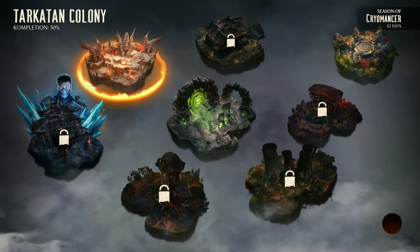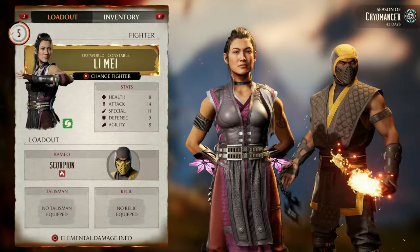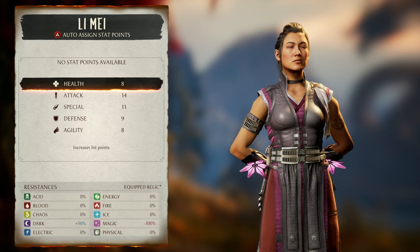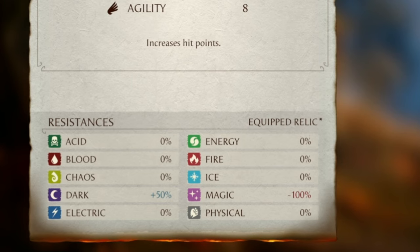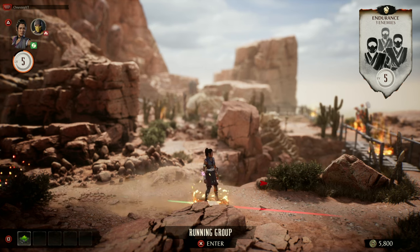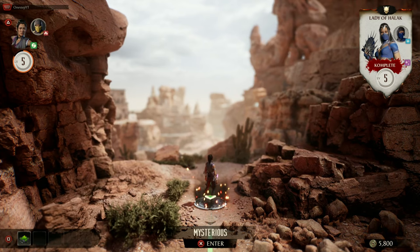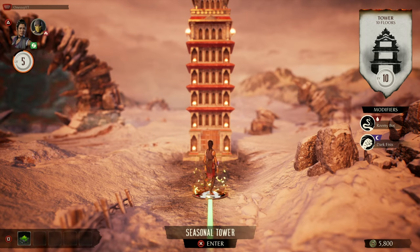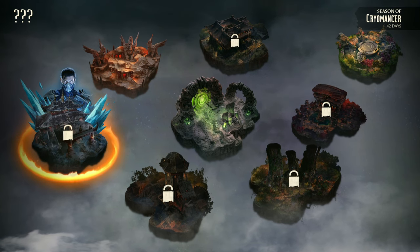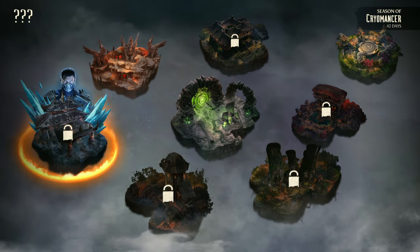Mortal Kombat 1 has Invasions — a cool new RPG-like game mode where you progress through seasonal mesas, explore worlds, and take on fights with modifiers. You build your duo by giving your character stats like health, attack, special, defense, and agility. You can equip relics, resistances, and talismans, find secret doors and chests, and challenge seasonal towers for awesome rewards. Though it has some community controversy, I love Invasions and think it will only get better over time.